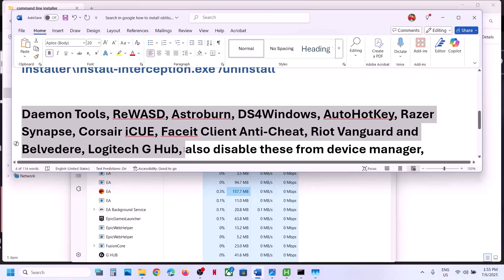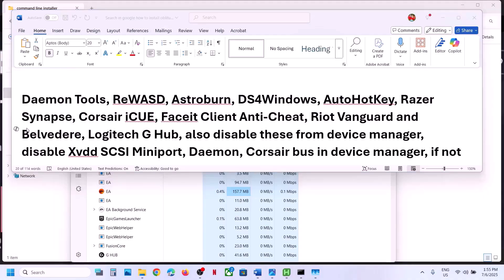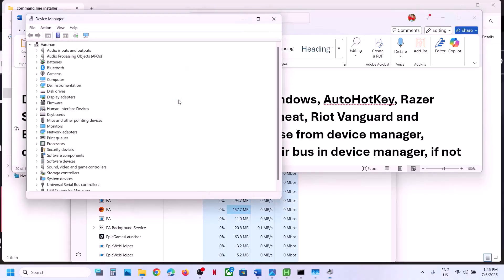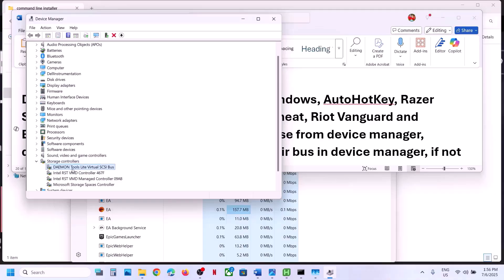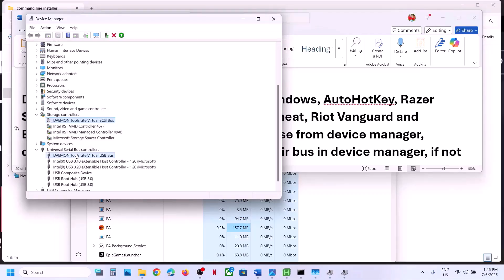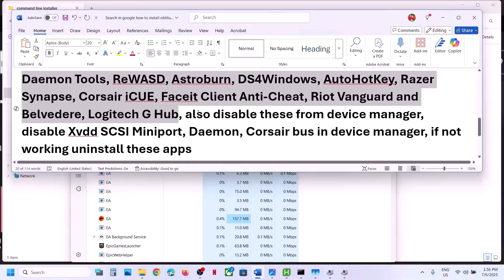You also need to disable certain entries from Device Manager. Right-click the Start menu and go to Device Manager. Expand Storage Controller — if you see two Daemon Tools entries, right-click and click Disable Device, then click Yes. Later, when you need the application, you can re-enable it. Also expand Universal Bus Controller, right-click the relevant entry, and click Disable Device.